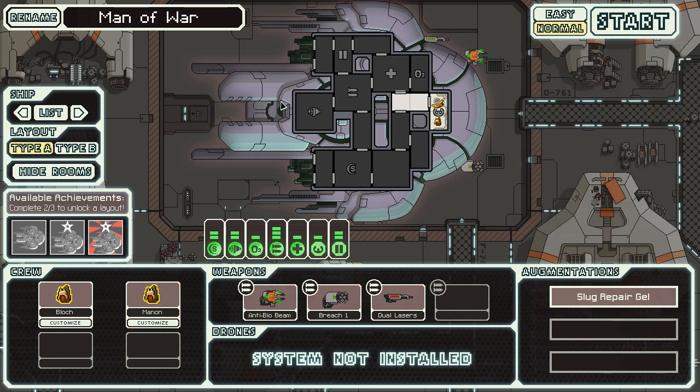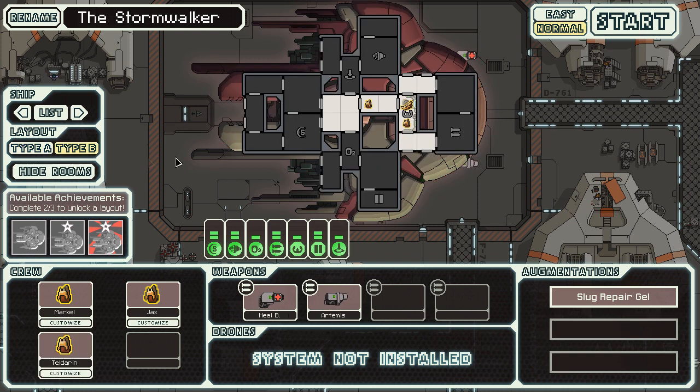The Type A variant is more of a crew-killing focused ship. I've never had much success or fun with it, so we're not touching that one. We're doing Type B today. People argue it's the harder of the two, but my first run with it I actually won, so I don't think it's that bad.